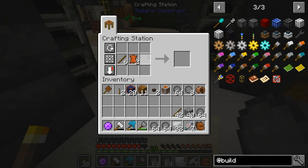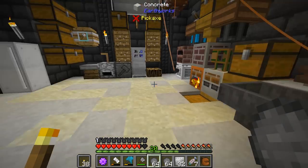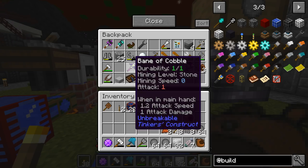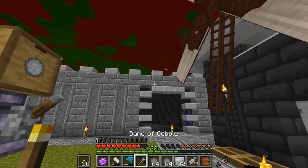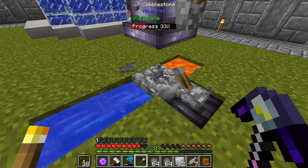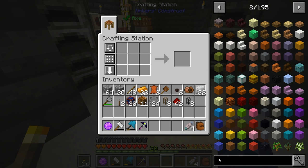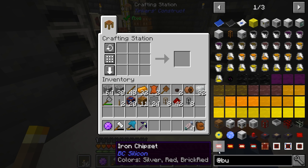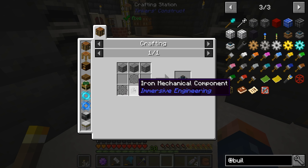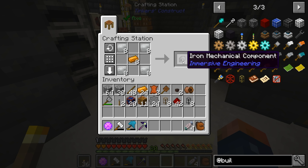Let's get some of those gears done — eight of those. I'm going to go ahead and farm some more cobblestone, as crazy as that sounds. I used it all on my building, so that kind of failed on my part. But we should have enough stuff now to go ahead and get this done.